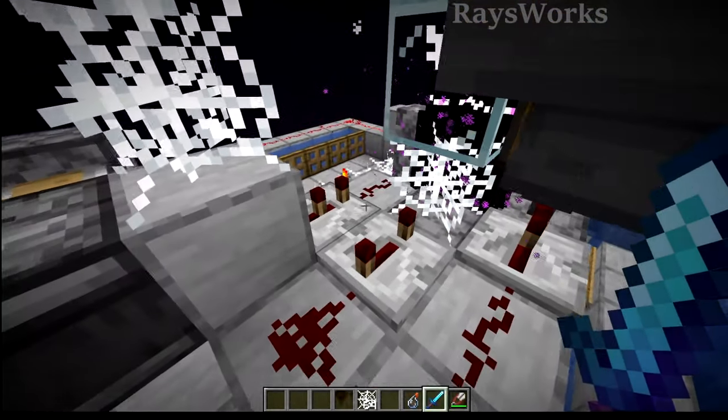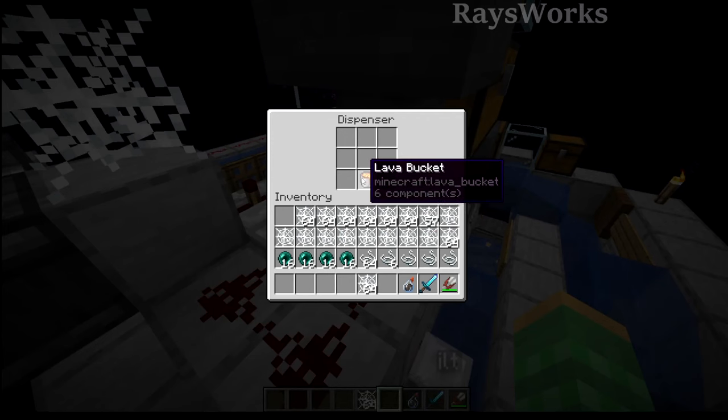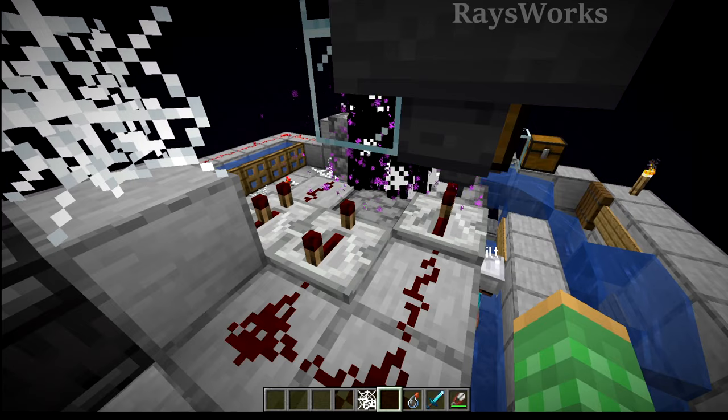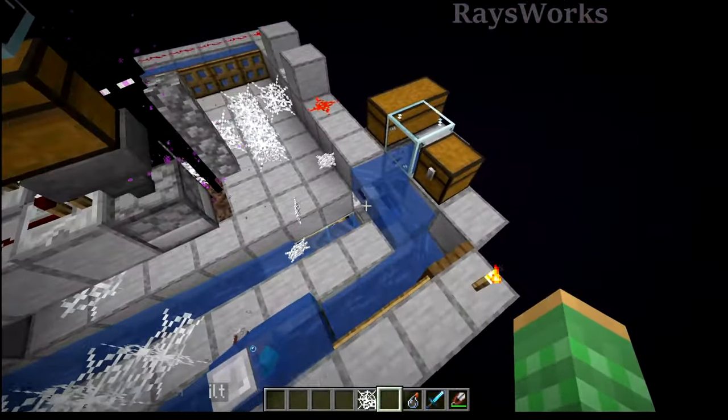And then after a bit more delay we'll come over here and power this dispenser which is the one that has the lava bucket. Then after another delay we're going to go ahead and pull that lava back in. So you can see that all the redstone here is actually run on the clock of the player moving in a circle.